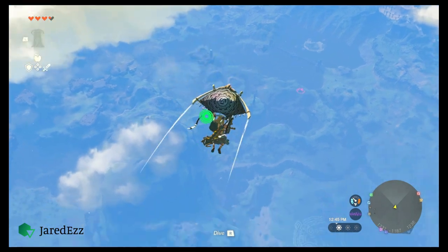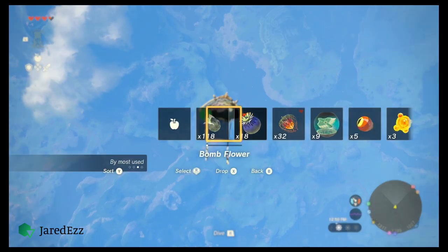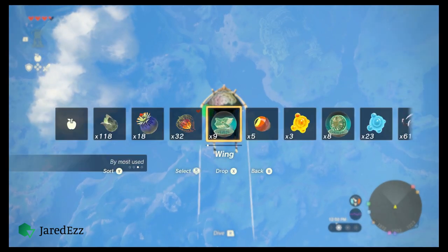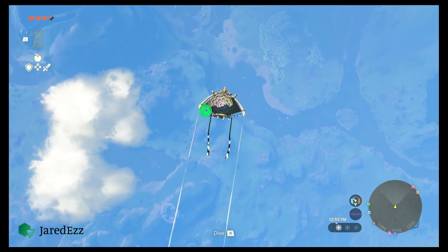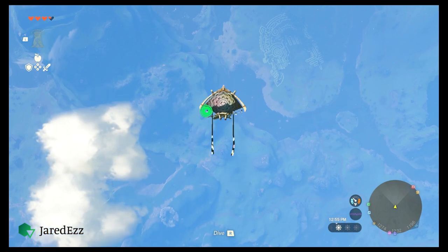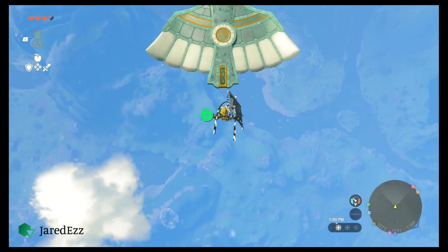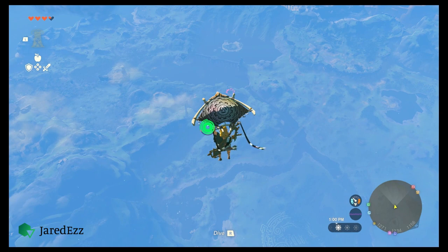You'll want to make sure Link is in a neutral position, then aim down and drop one of the wing items. As soon as time starts back up again, move forward onto it or it will fly away without you. It takes a little practice to get right, but you'll get it eventually.